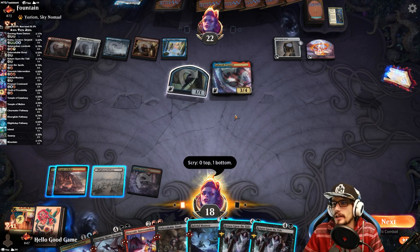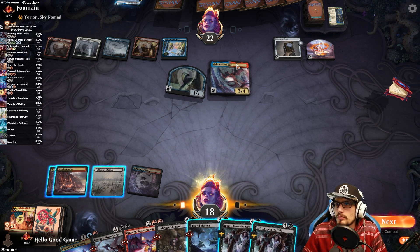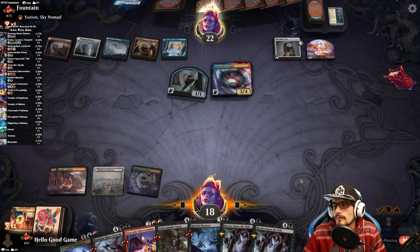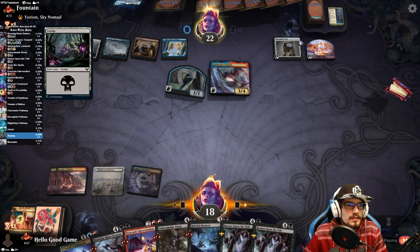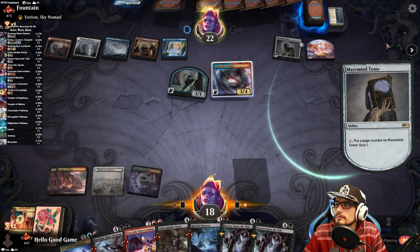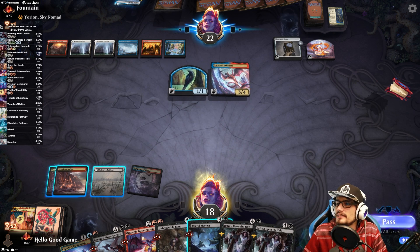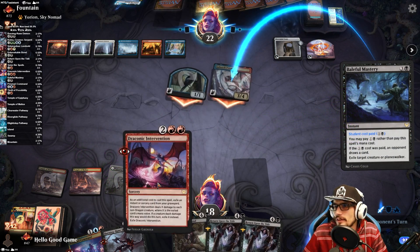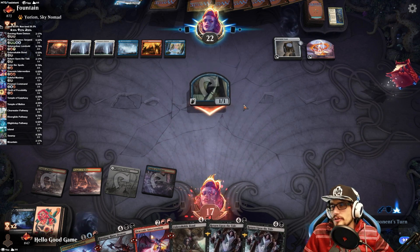It's good but we've already got the Command. How important is exiling this thing? Let's pass our turn — set our stop and hopefully we can interact with it at some point. They're not missing land drops. Because this is a dragon, we can't hit it with Draconic Intervention, so we kind of have to commit to giving them a card through Mastery. I'd rather give them a draw and take my turn.